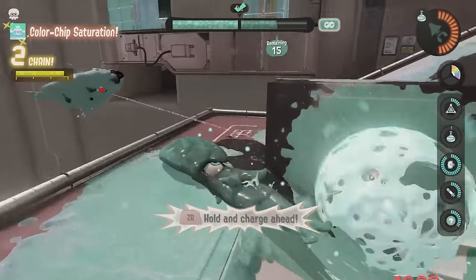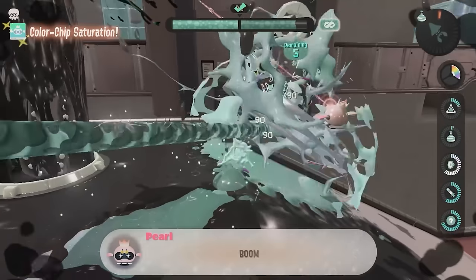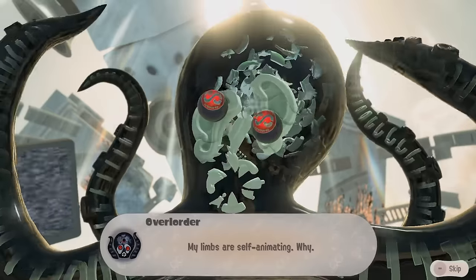Gelatines, the enemy species of Side Order, is a play on words for gelatin, which is a food ingredient formed from the collagen of animal parts used to make jello, which bears a similar opaque look and jiggly texture as the gelatin enemies. Another genius Splatoon pun here.